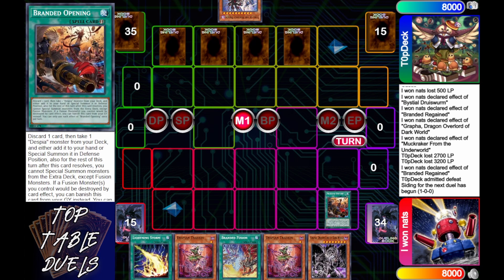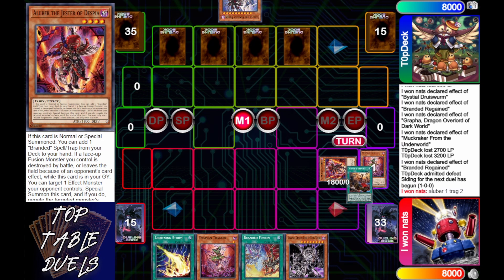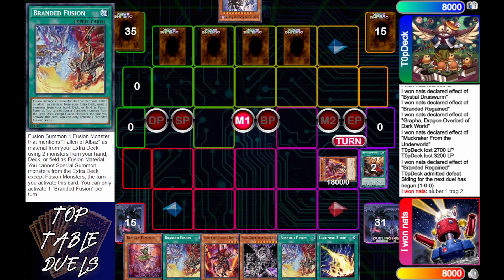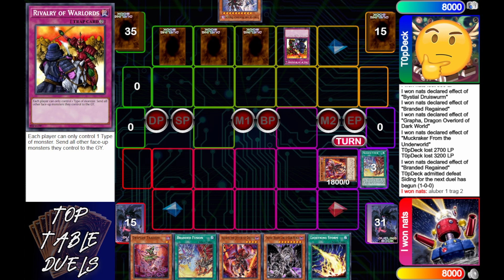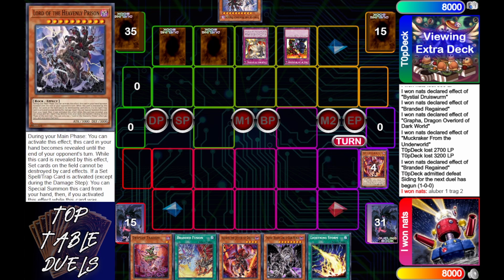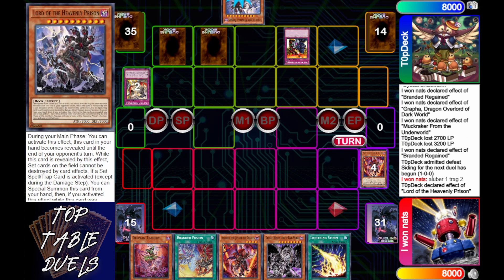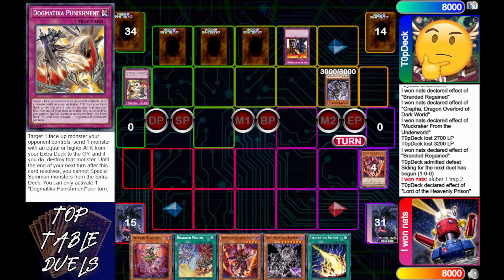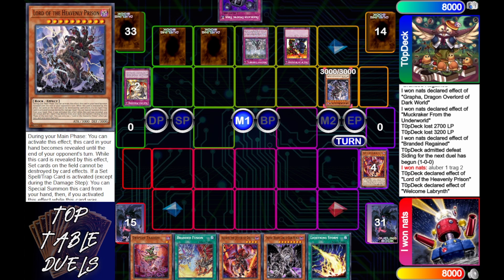Sadly the Lightning Storm is blocked because Heavenly Prison is showing. Top Deck activates Dogmatica Punishment, sends the Dinogear, Lord of Heavenly Prisons comes down, sets himself a Welcome Labyrinth off of Heavenly Prison's effect, so his engine is online. He activates his Welcome Labyrinth, but Rivalry of Warlords is on board. Then Top Deck remembers — he can just Virus first. He calls spells, now into game three.